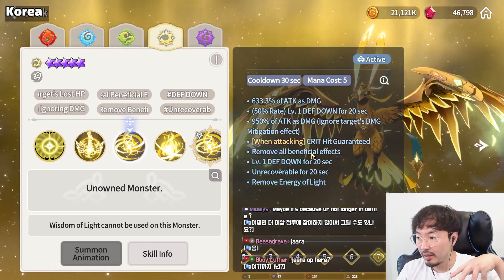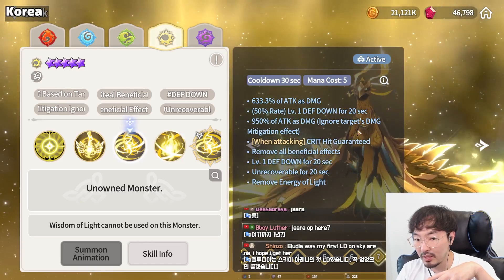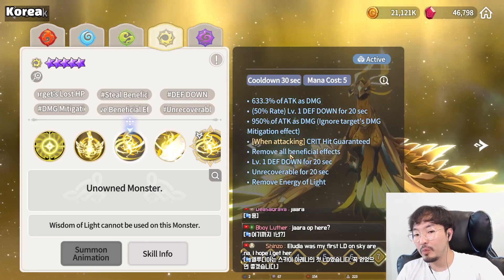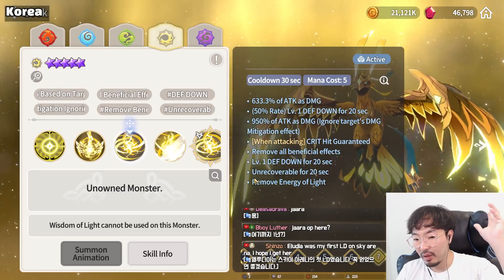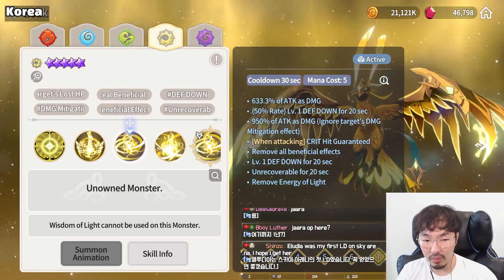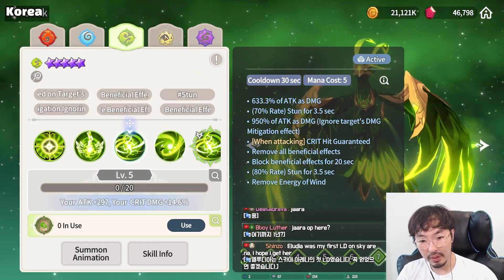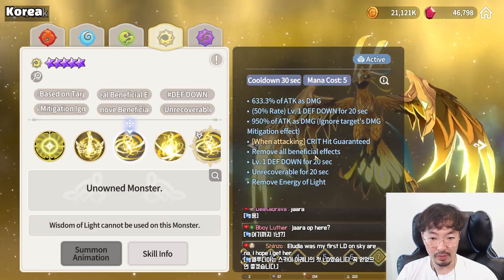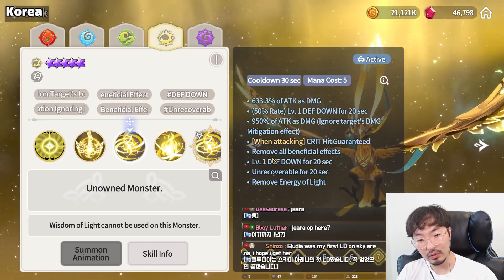And if the Energy of Light is level 10, it uses 950% damage with ignore target's damage mitigation effect, super wide area, removes all beneficial effects, applies defense down, unrecoverable, and critical hit guaranteed. Compared to Wind Phoenix which applies block beneficial effect and stun, Light Phoenix applies defense down and unrecoverable — I think defense down plus unrecoverable makes enemies much more likely to die.